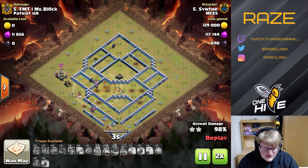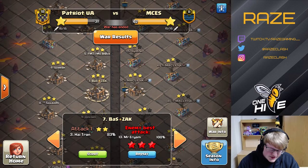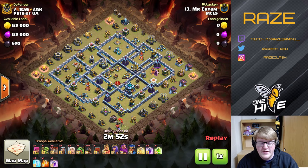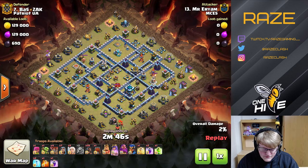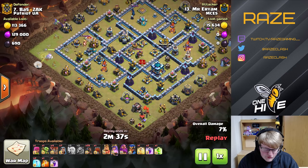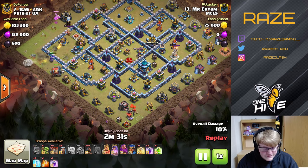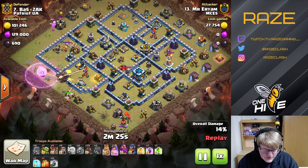Next up is Arium's attack. He's one of the few remaining original members of MCES — they went out and recruited quite a list of Vietnamese players from the Vietnamese community. Arium is doing a queen charge hog rider attack using a wall wrecker, which is a very rare siege machine to use at TH13, but there's a very specific use for it that makes it valuable in this case.